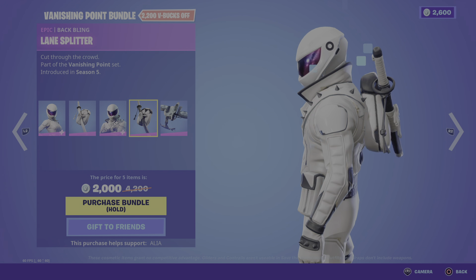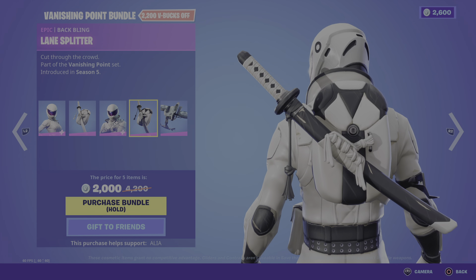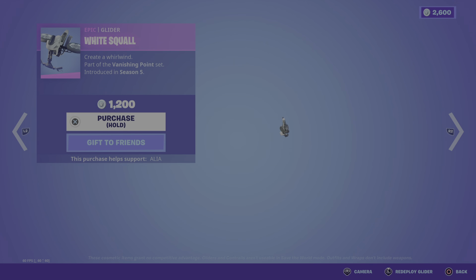Moving on to his backbling, which is the Lane Splitter. 'Cut through the crowd.' First introduced at the same time as the skin. It's a similar backbling with a similar katana as well, just more black than white.